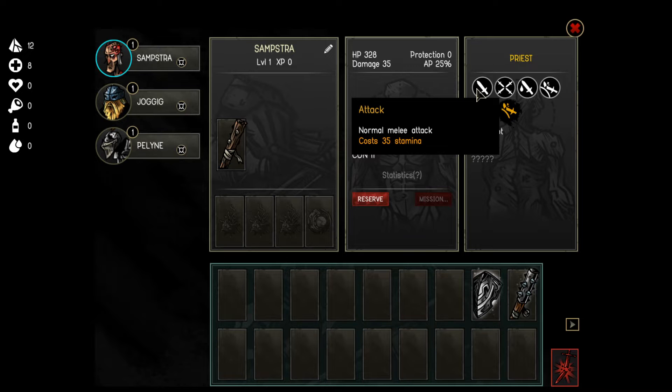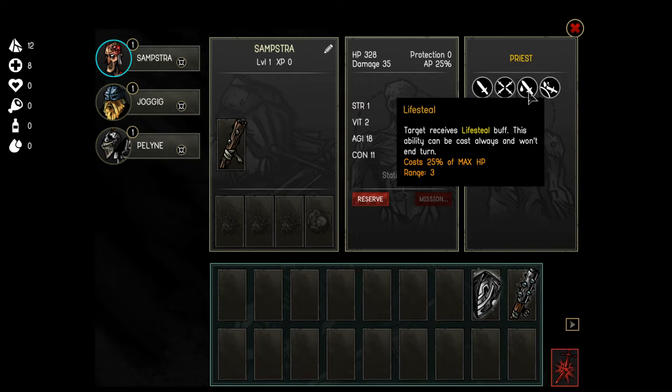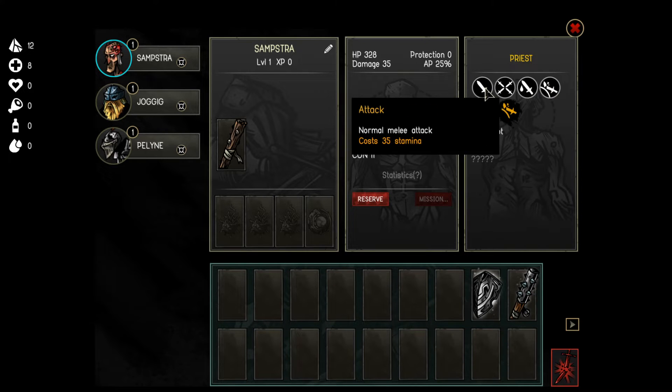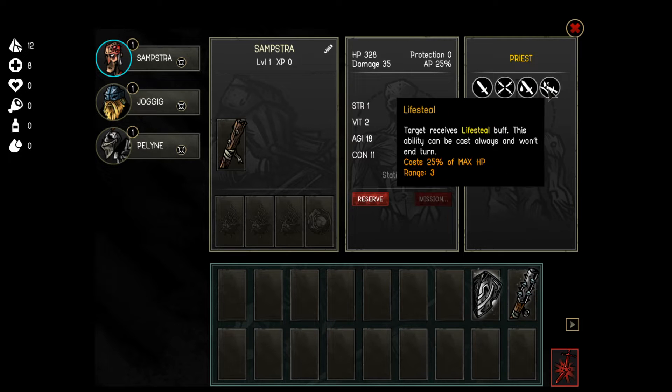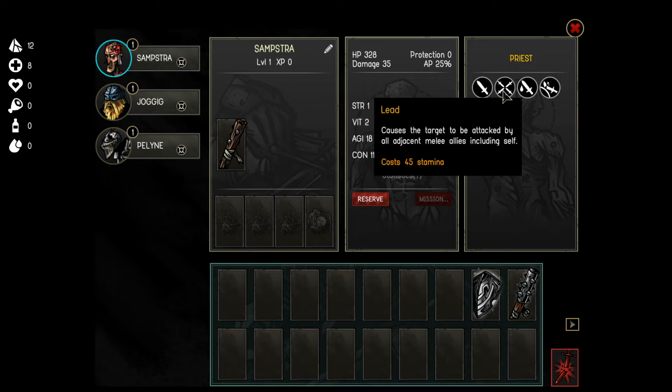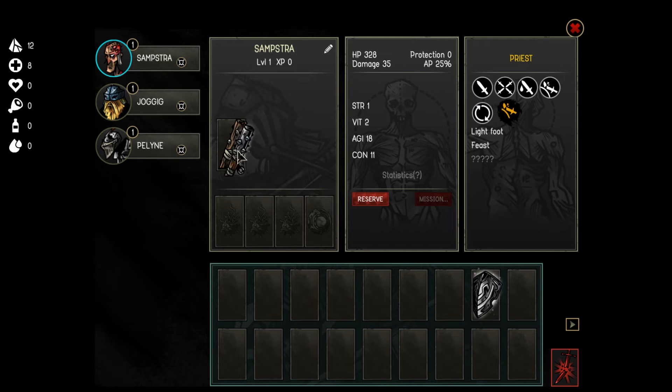As for the abilities: you have the attack, then lifesteal - you can give this to somebody and they can heal if they get attacked. Then you have Aegis, which allows you to block one incoming attack but it costs max HP. Swap allows you to swap with somebody else. And then the best ability of the priest - the Lead - which causes all adjacent melee units, including self, to attack the same target. It only costs 10 more stamina than regular attacks, so it's definitely worth it. I'm also going to swap the iron staff for the silver staff.